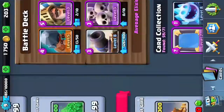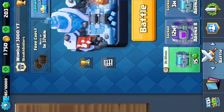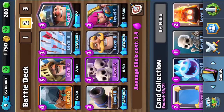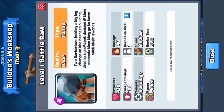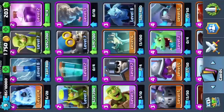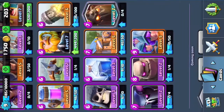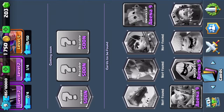Thank you for watching - it was a short one but I hope you enjoyed it and enjoyed that close match. Check out the deck: if you don't have the Miner, swap it for a Goblin Barrel or even a Rocket. If you don't have the Battle Ram, swap it for Dark Prince or Hog Rider - that's probably the best substitute. Anything with a charge that's quick works. Leave a like, comment, subscribe, tell your friends to subscribe. Thank you for watching, peace out!